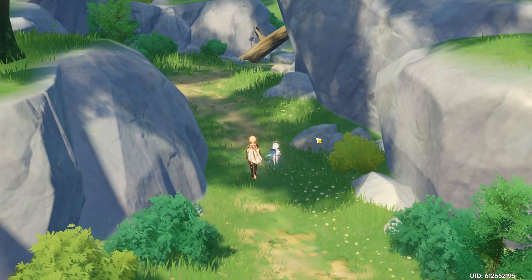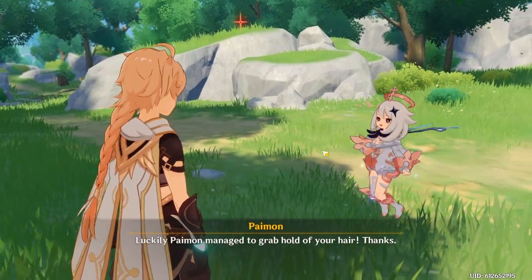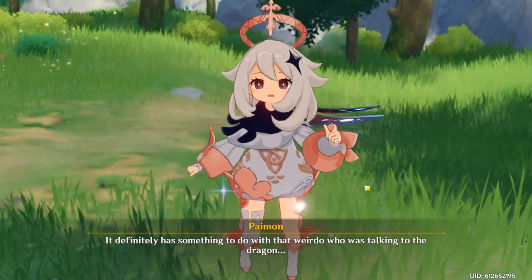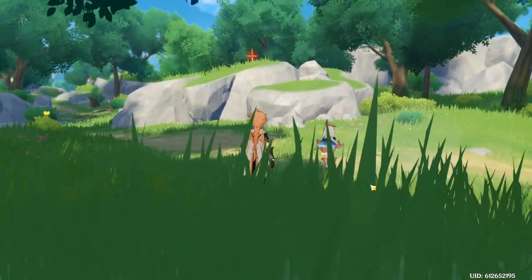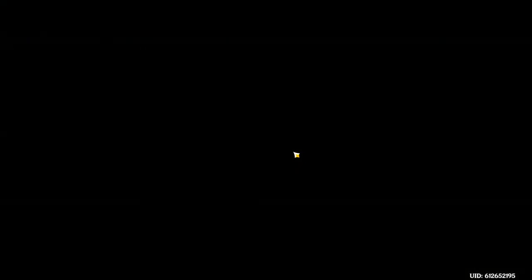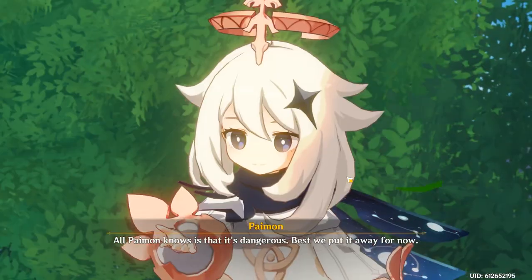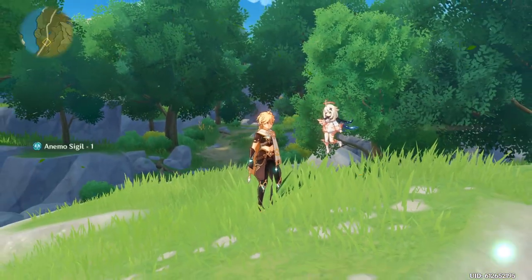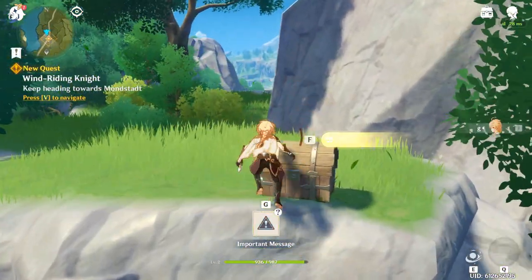Once you pick up that chest, walk forward and you'll trigger the cutscene with Venti and Davalin. Once you have finished that cutscene, head towards the tier and interact with it. If you get to the tier before Paimon gets there, you are going to have to talk to Paimon. If you get there on time, the cutscene will trigger by itself.